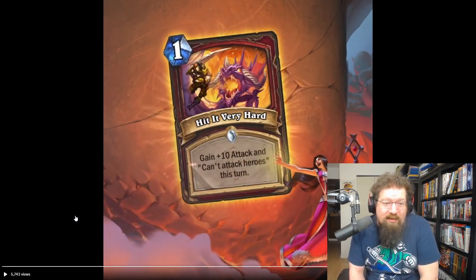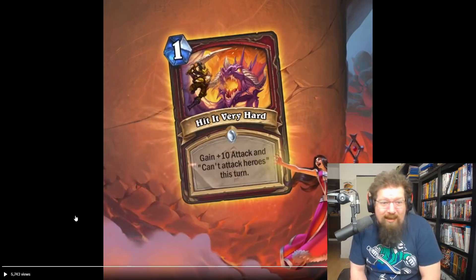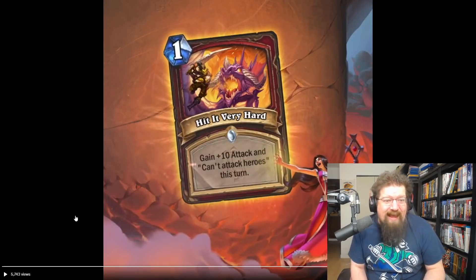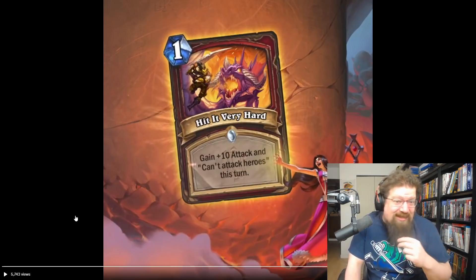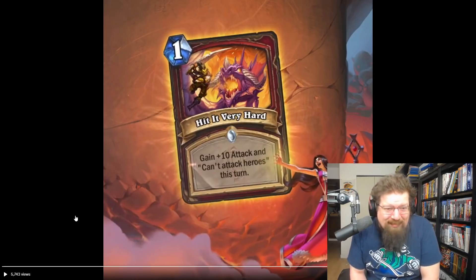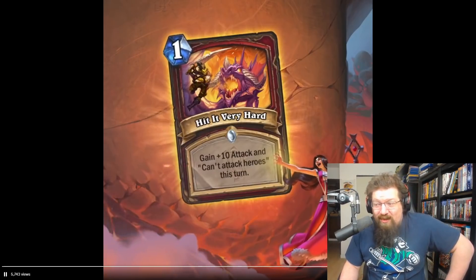We have a Warrior spell — Hit It Very Hard — one mana: gain +10 attack, but can't attack heroes this turn. So it can't go face. In standard you could attach it to a spell-burst weapon and hit for like 14 across three targets. In wild you could attach this to an Ogre Warmaul or Mayor Noggenfogger. It's gotta see play somewhere — it's such a weird, crazy card with so much attack. I'll give it an optimistic three in both standard and wild.